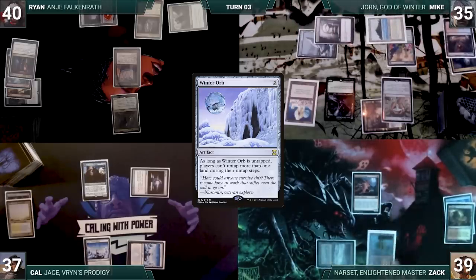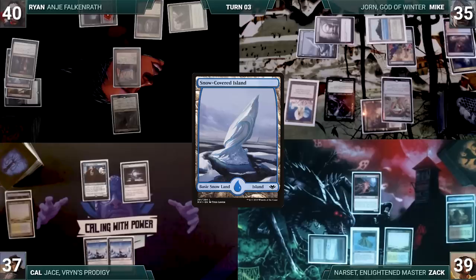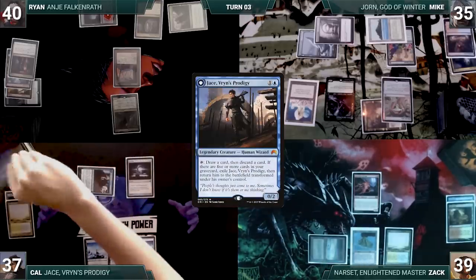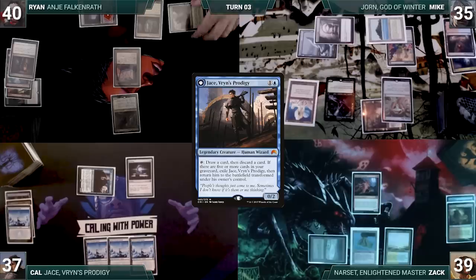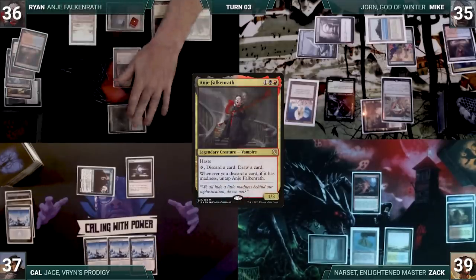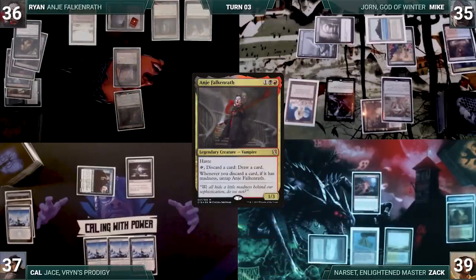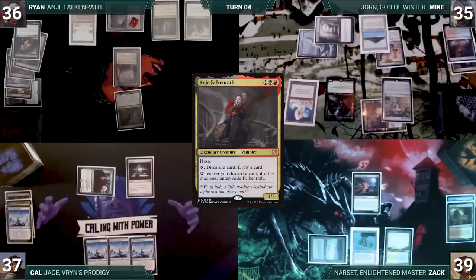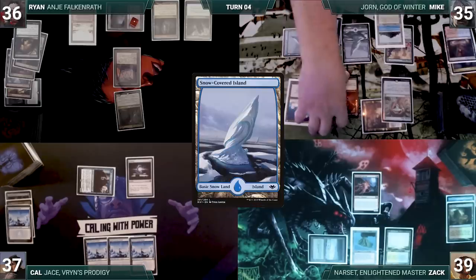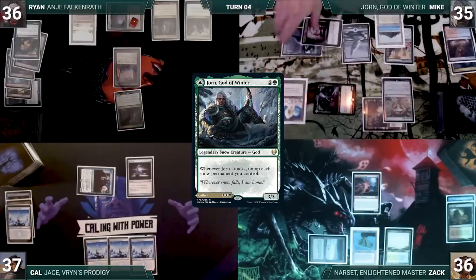Under Winter Orb, Zac untaps one land, draws, plays Flooded Strand, and passes. Kal untaps one land, draws, plays a Snow-Covered Island, activates Jace to draw and discard, and passes. Ryan untaps one land, loses his Mana Crypt roll taking 3 damage, draws, plays Scalding Tarn fetching Badlands, activates Anya discarding Muk Drub to draw, then passes. Mike untaps one land, draws, plays Snow-Covered Island, attacks Zac with Jorn — Jorn triggers untapping Mike's Snow-Covered Island and Jorn. Zac takes the hit and Mike passes.